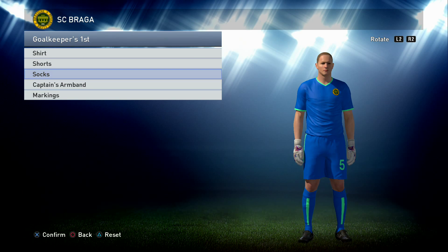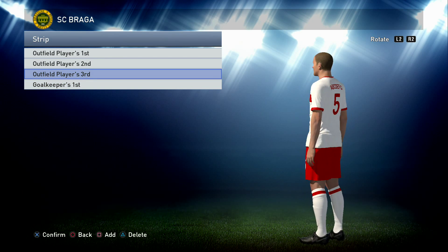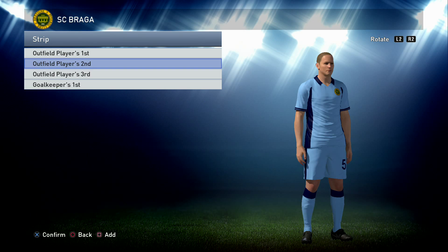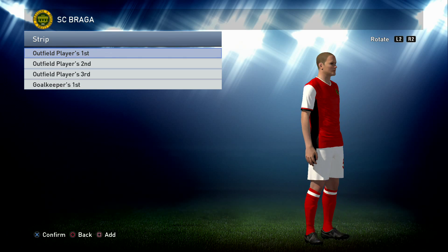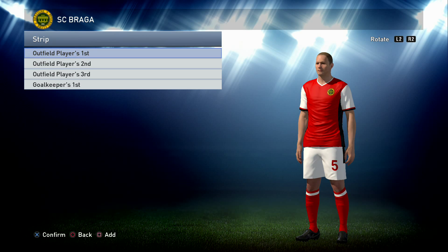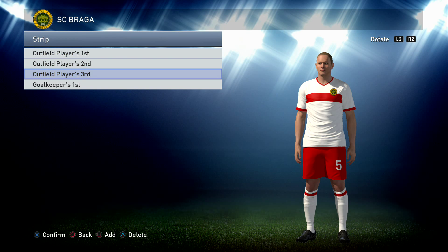That wraps up the goalie kit for Braga - very good. Here's the third kit, second kit, and home kit - pretty decent, pretty happy with them. Don't forget if you want to add more kits - some people are asking they can't work out how to add a third and fourth kit - you can see the Add button down the bottom with a square. If you want to add a fourth kit, just press that Add and it will give you the option. Thanks for joining me, Pro Spartan Gamer - we'll be back very soon with more team kit edits.